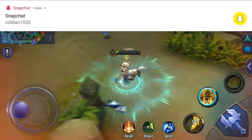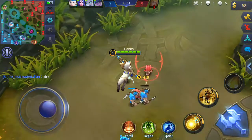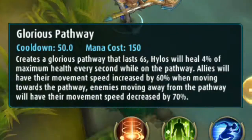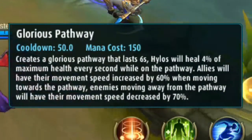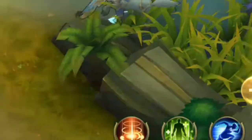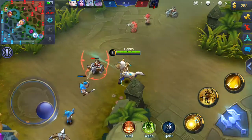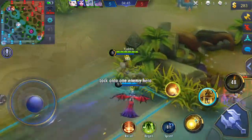I'm going to die from this for sure. I didn't buy the ult when I had the chance but I still want to know what it does. Glorious Pathway creates a glorious pathway that lasts for 6 seconds — Helios will heal 4% of maximum health every second while on the pathway. Allies will have their movement speed increased by 60% when moving towards the pathway, and enemies moving away from the pathway will have their movement speed decreased by 70%. That's actually really good!